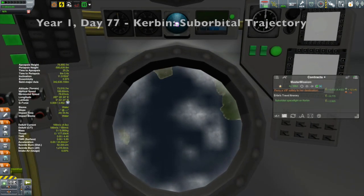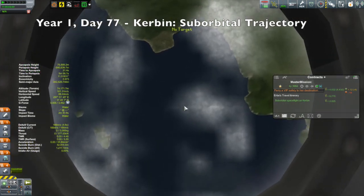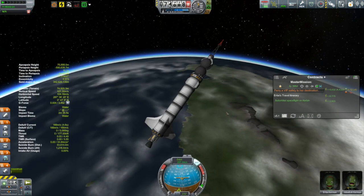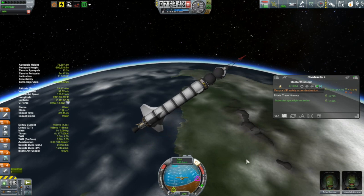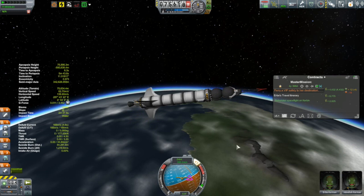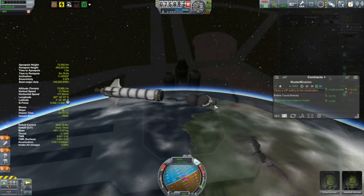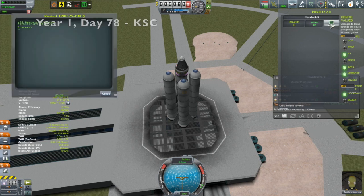And then we come to Rebate Kerman, another VIP paying for the privilege of seeing the Kerbal Space Center from 75 kilometers up — maybe not quite enjoying it as much as he should. But this does bring us to the end of these routine missions. Now it's time to get on to the main event. It's time once again to try and achieve an orbit. It's time for the Kerstock 3.